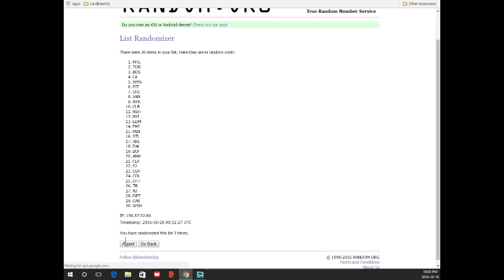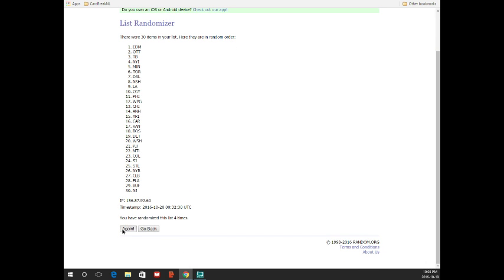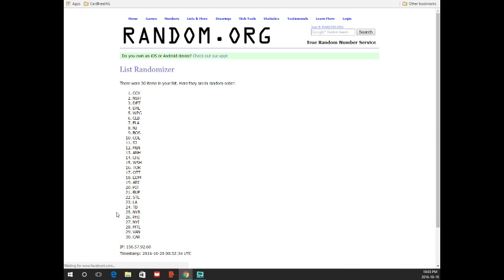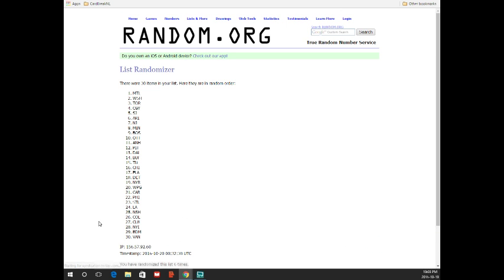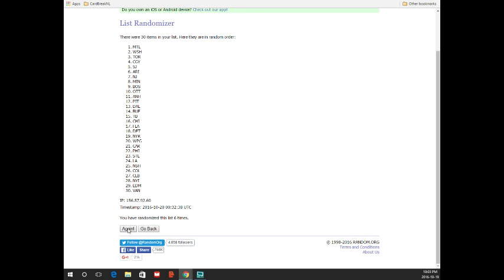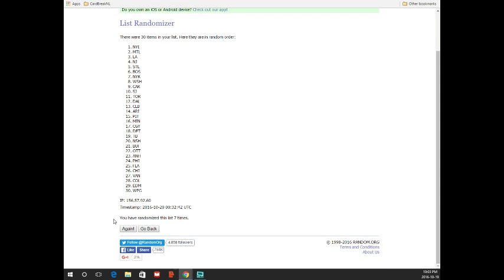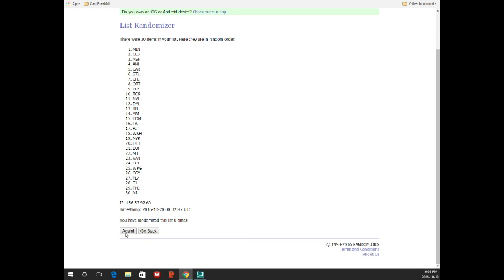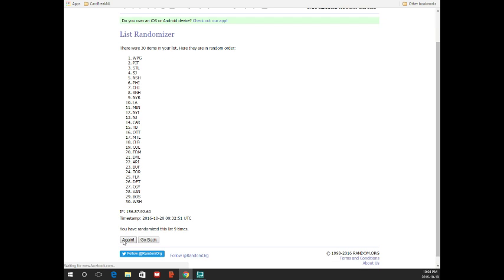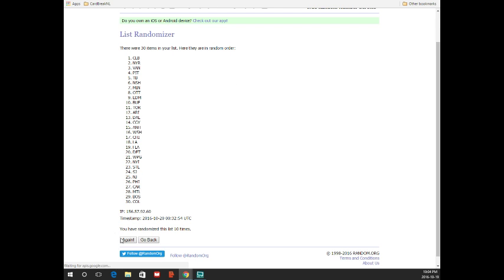We do have a promotion going tonight. Everybody has their guesses in for who they think is going to be the first autograph tonight. If you correctly guessed the first autograph in tonight's break, you are going to get a chance to pick. We have seven boom boxes — we were going to do 10 but we figured we'd double up some of the prizes. You can pick your number between one and seven and each boom box is something you'll definitely be pretty happy with.